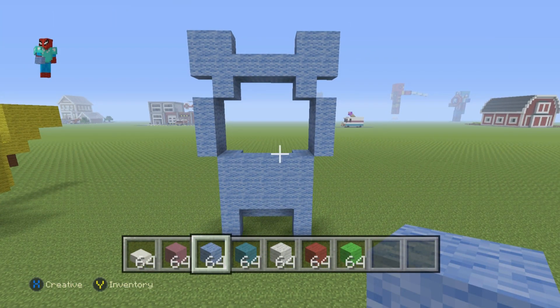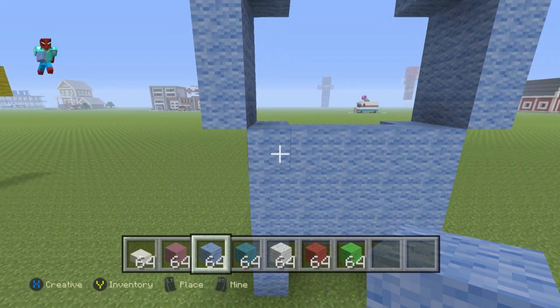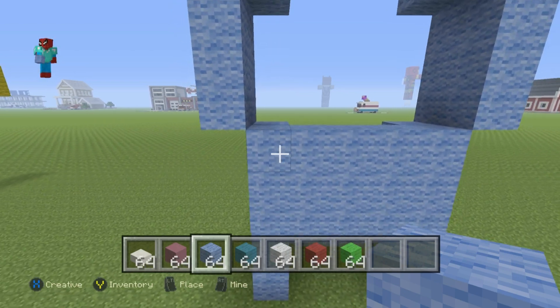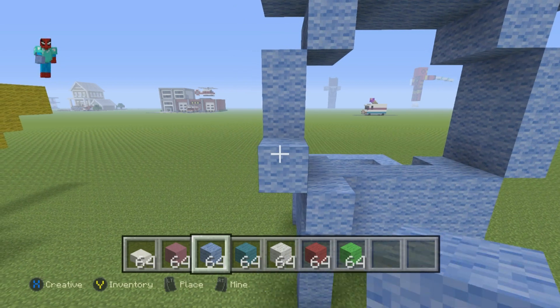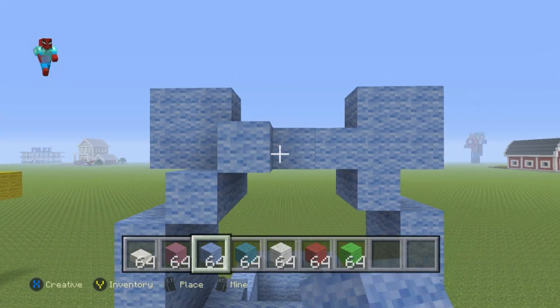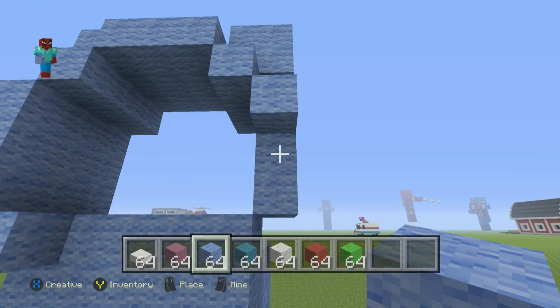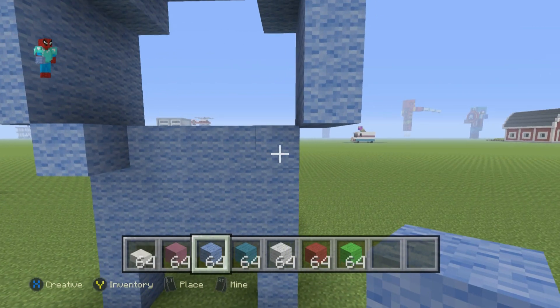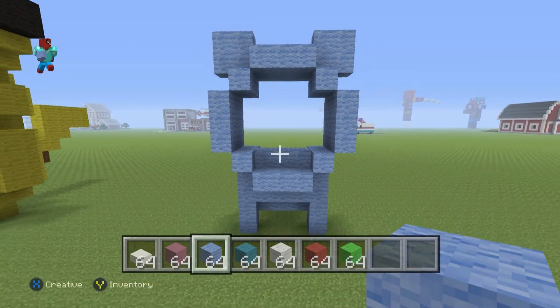Starting from this top left hand corner block again of the body, extend this outwards by one. Do an up-left diagonal, up by two. Do two upright diagonals, right by two. Two bottom right diagonals, down by two. Then do two bottom left diagonals, left by two, to give you this shape.